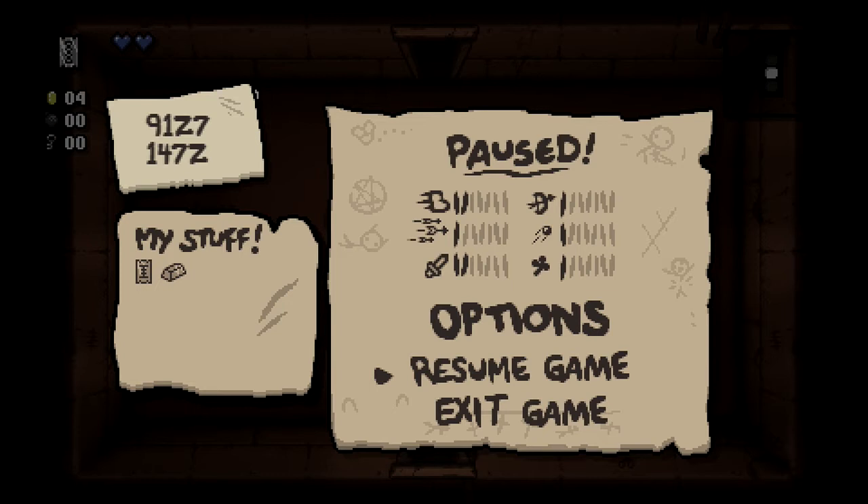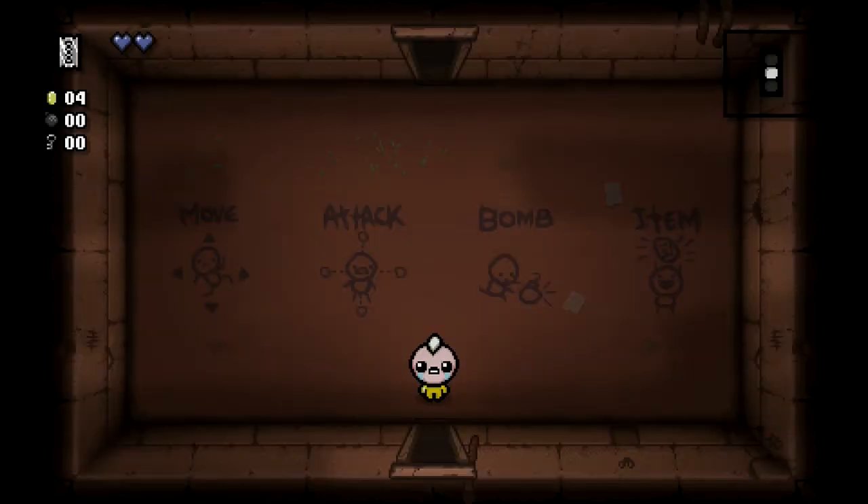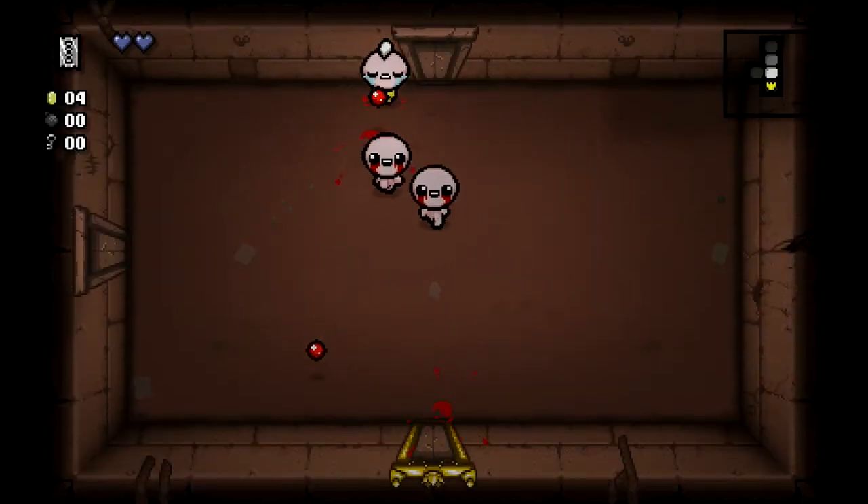We've also got four coins in the top left corner, because that's another thing Eden starts with. You can get a random selection of consumables to start with - up to one key, two bombs, or five coins. We've just been given four here. You could also have a card, a pill, or a trinket to start with, which we haven't got.